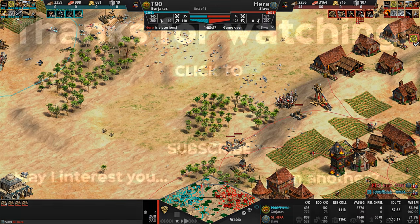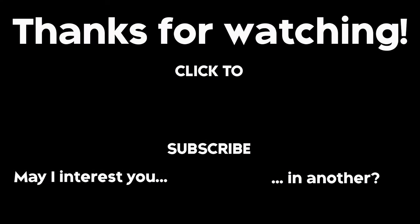Unfortunately, now that T90 is slowly starting to get overrun, he sees the writing on the wall. He knows that Hera is just going to jam these Hussars into every nook and cranny of this base, and he can't contest the relic gold. GG — lives to fight another day. So it is our Slav with 800 kills and the absolute beast of a siege onager that takes the W, but GG to both players. Check out these other clips and make sure to subscribe and enable notifications.